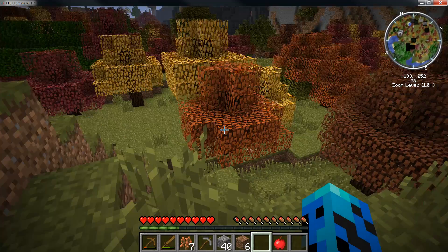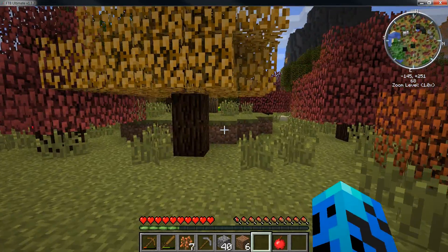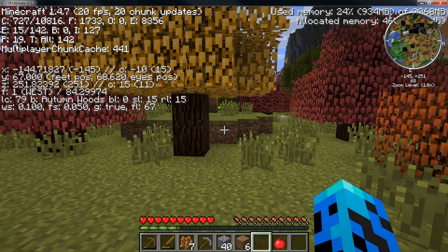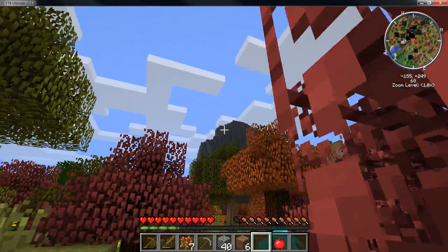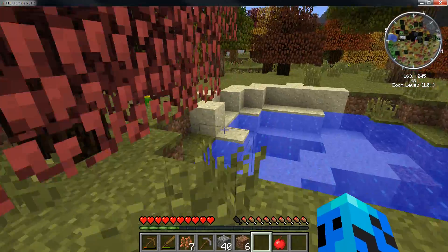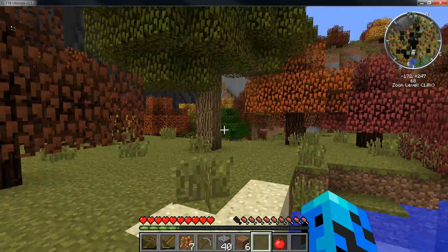Let's just go look around here — I want to see what kind of terrain we have. This is an autumn woods biome. Nice little volcano over there — get lots of basalt from that. Let me ask you guys a question...